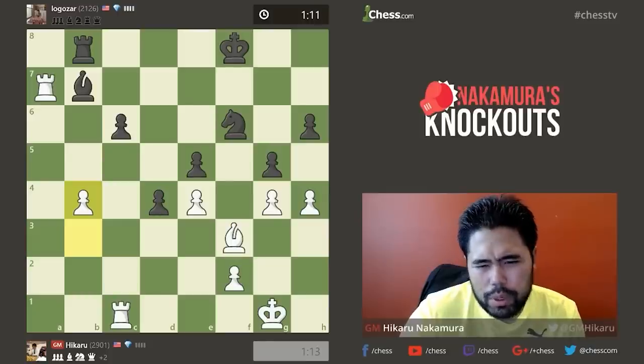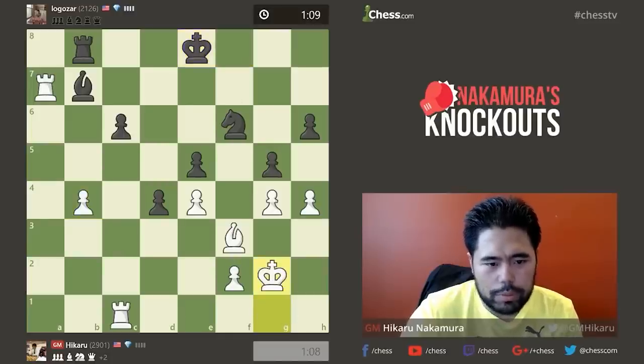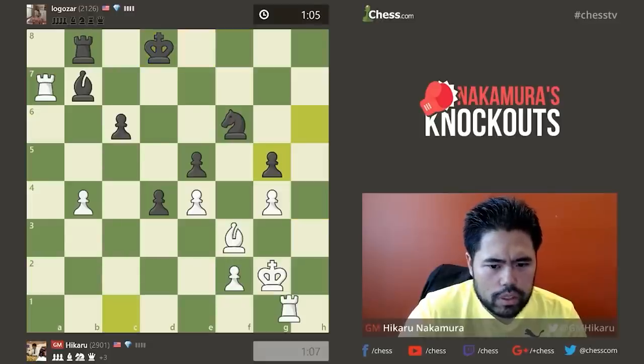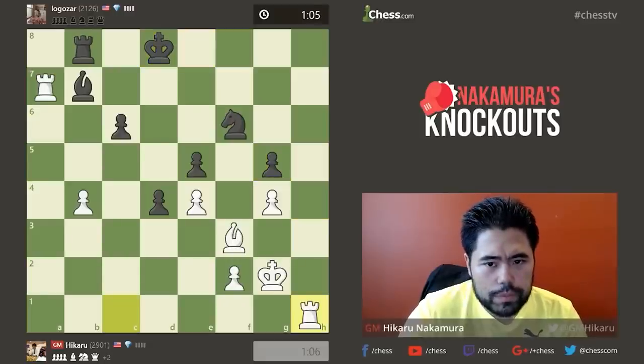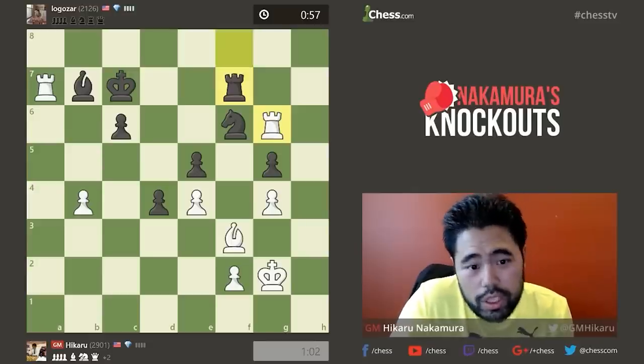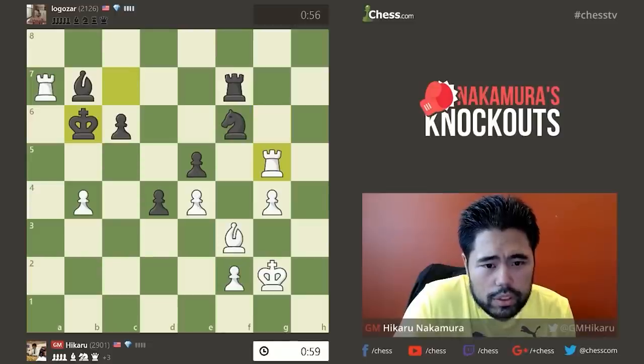I'm going to play something positionally — I don't expect him to play G5, maybe he will play G5. Of course he did. Still this is much better for white. G4 probably wasn't best because now I close in this bishop on F3, I don't have any squares. But I'm going to try and come down on the H-file, open up the H-file, exchange pawns, come down Rook H1, Rook H6 — try and do something creative. I'll just take the pawn.